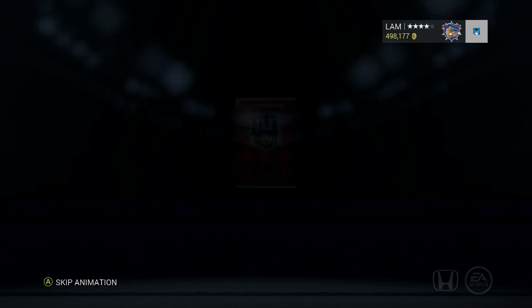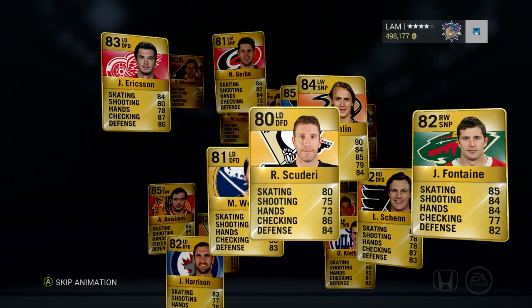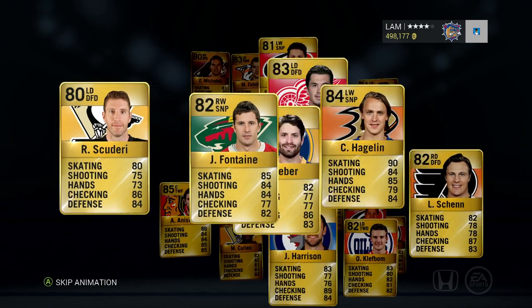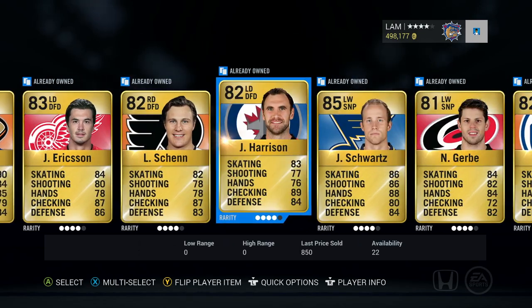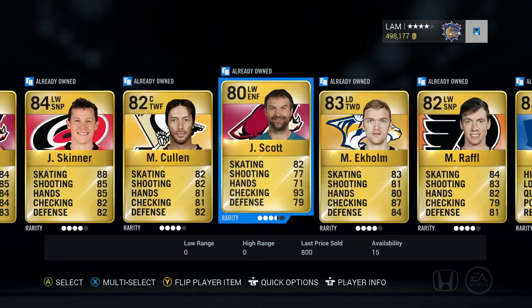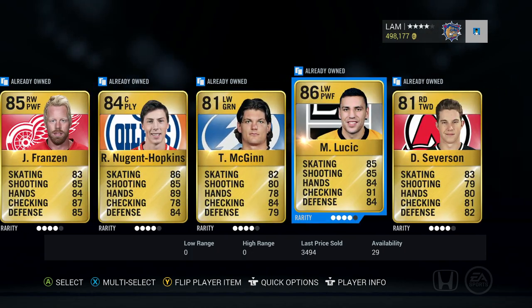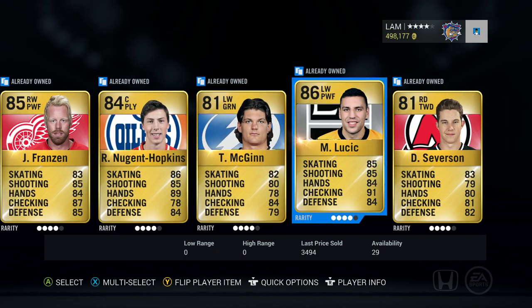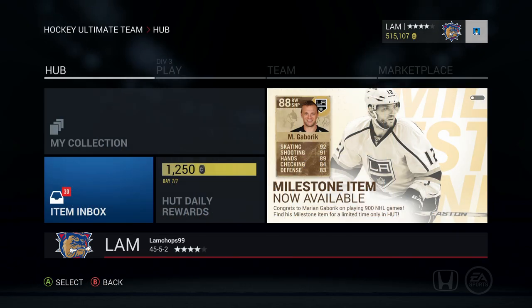This is gonna be the final pack. Let's end it off on a good note — EA, please! This last one — I don't see any Movember cards in the pack animation. Harrison, Schwartz, Gerby, Clutterbuck, Weidman, Skinner, John Scott, Raffle, Bernier, McCulloch, Nugent-Hopkins. And the best player we're gonna get from these 125k packs is Milan Lucic.